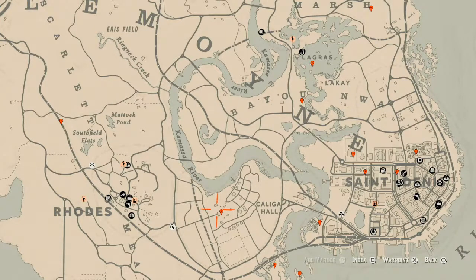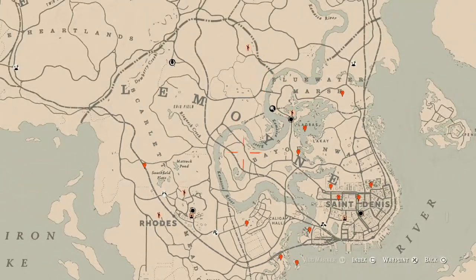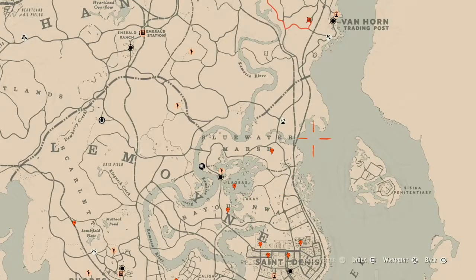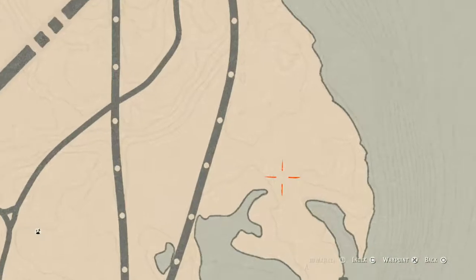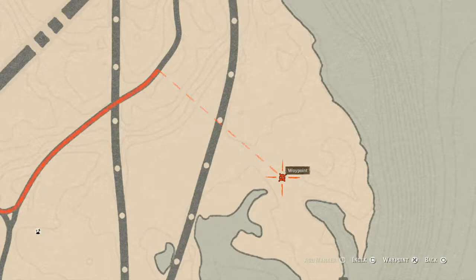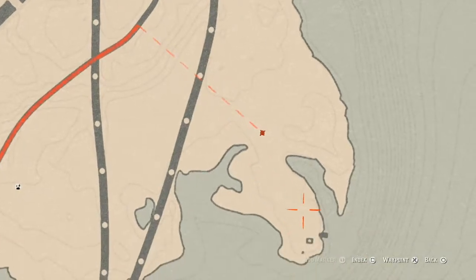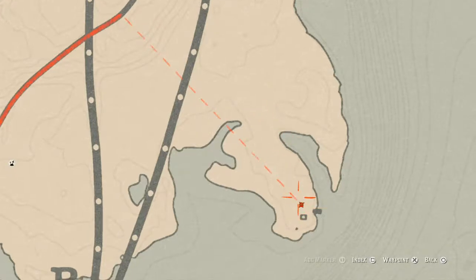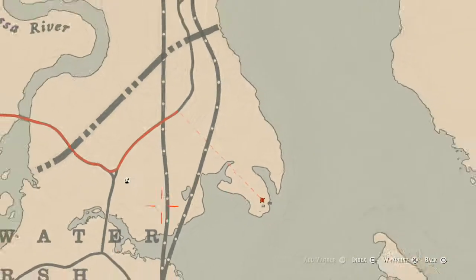Let's get to the things we will find across the Lemoyne area of the map. Right about here you will find a random fossil — come over here with your metal detector and that's what you will get. While you're over here, there's also a dig spot you do not need your metal detector for, which is a metal hairpin — that's a family heirloom.